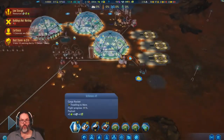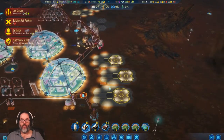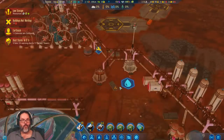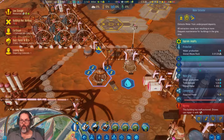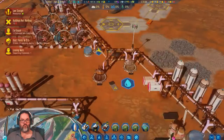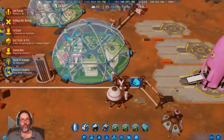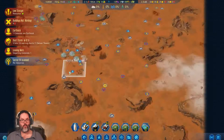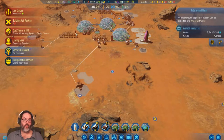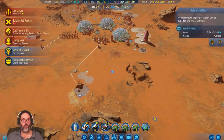We have a dust storm and we've got a rocket on the way. I've got an earth-sick colonist — and it blew up my water extractor. That's fine, we're still okay. Do I have a deep water extractor? That's got 5,200 — I think we're okay on water.